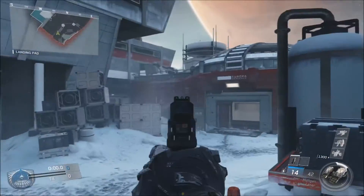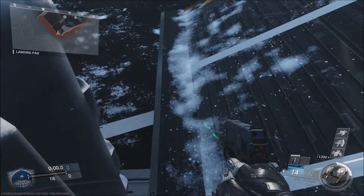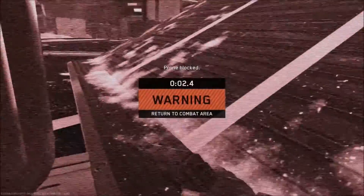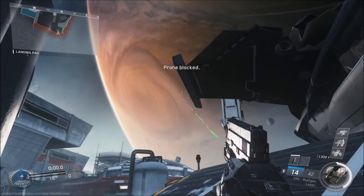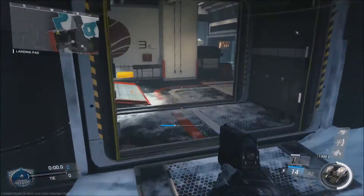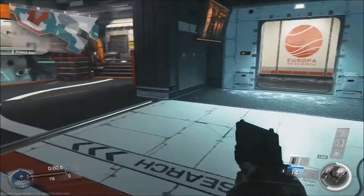Alright, so here we are at the first spot. As you can see, you want to just lay down right behind this little box here, then back up into it — you'll end up hitting the death barrier, but you can get behind this and you are very hidden back here. Also, as I talked about in the last video, you do want to be in the Phantom outfit if possible, because that's the most hidden.